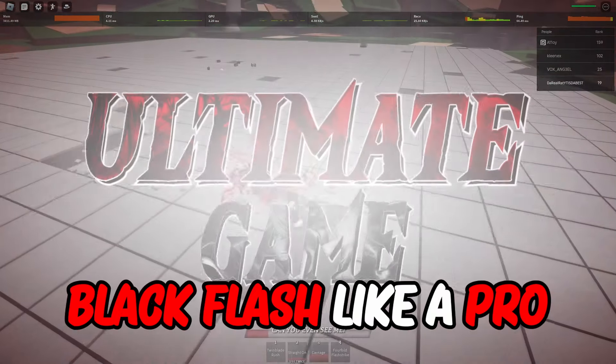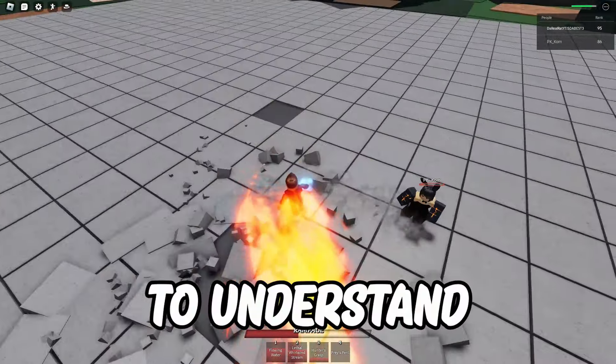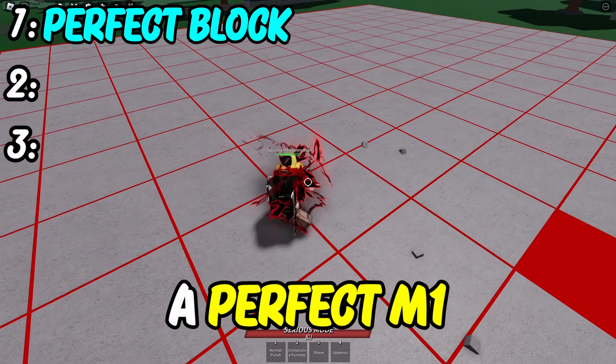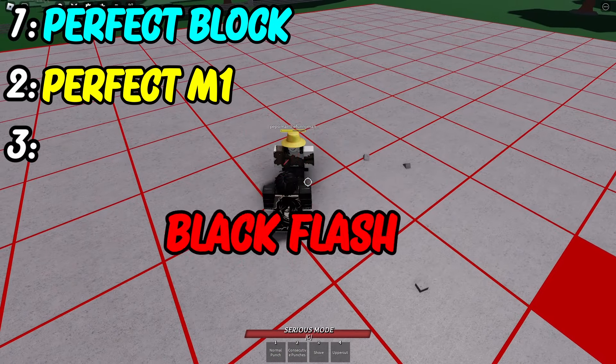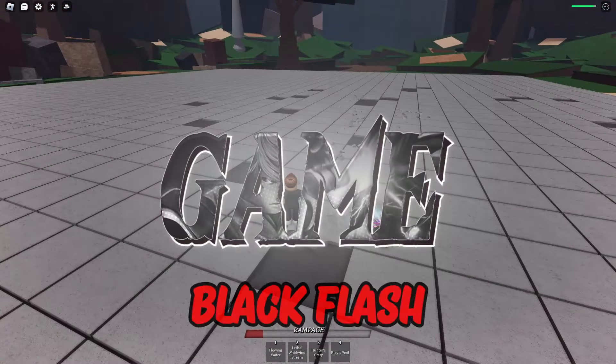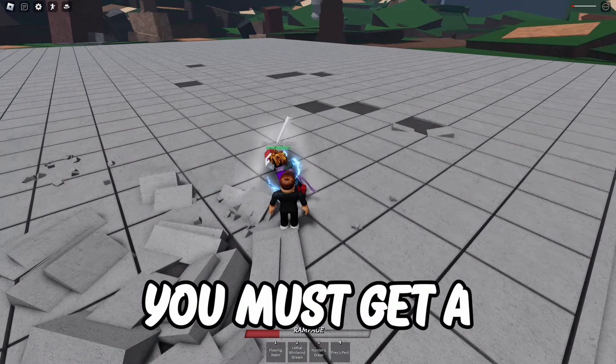This is how to black flash like a pro. To understand how to black flash, you must understand what a perfect block is, a perfect m1, and the black flash itself. In order to be able to get a perfect m1 or even a black flash, you must first get a perfect block.